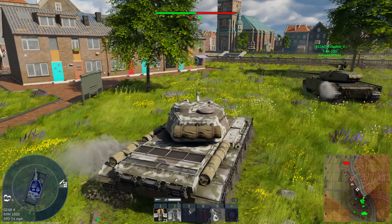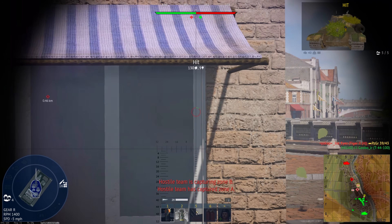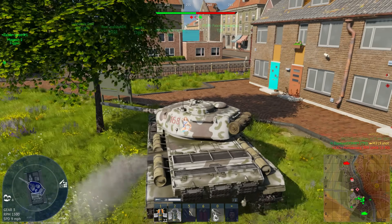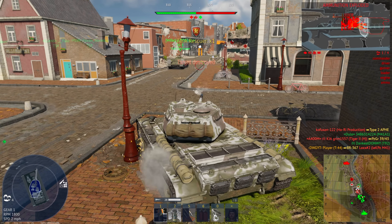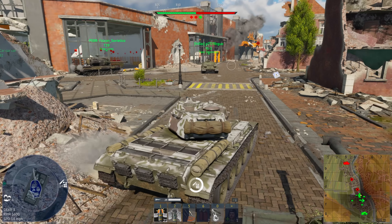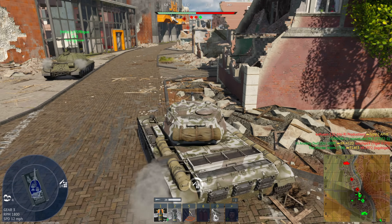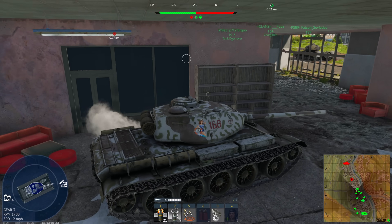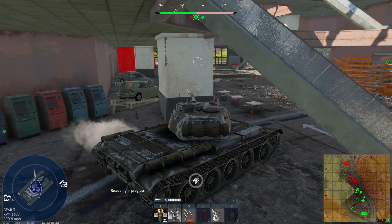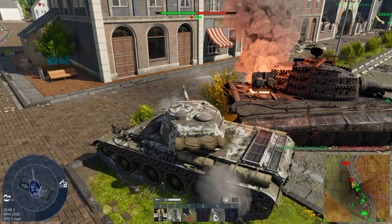We need to use our teammates for help. There's a Tiger — my gun's not strong enough, I'll go the other way. We do have an IS-3 moving up, so hopefully he can provide armor support even if our gun won't help much. The right side is in a bad position. We're becoming a rat in the mall, looking for scavs in the kill zone. I think we can safely push now using this Tiger to clear the area a bit.